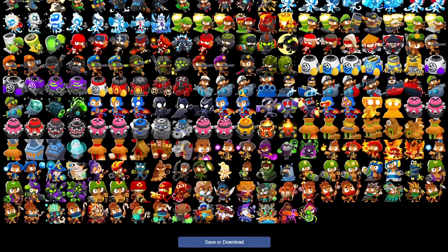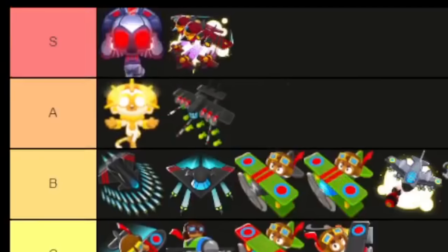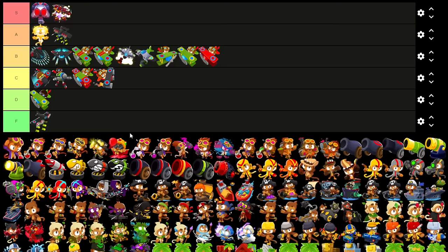The tier list is also missing the Paragon, so let me just drag up the Goliath Doom Ship. It's a no-brainer — I think it's an S. It is the King of Bossing. What more can I say?